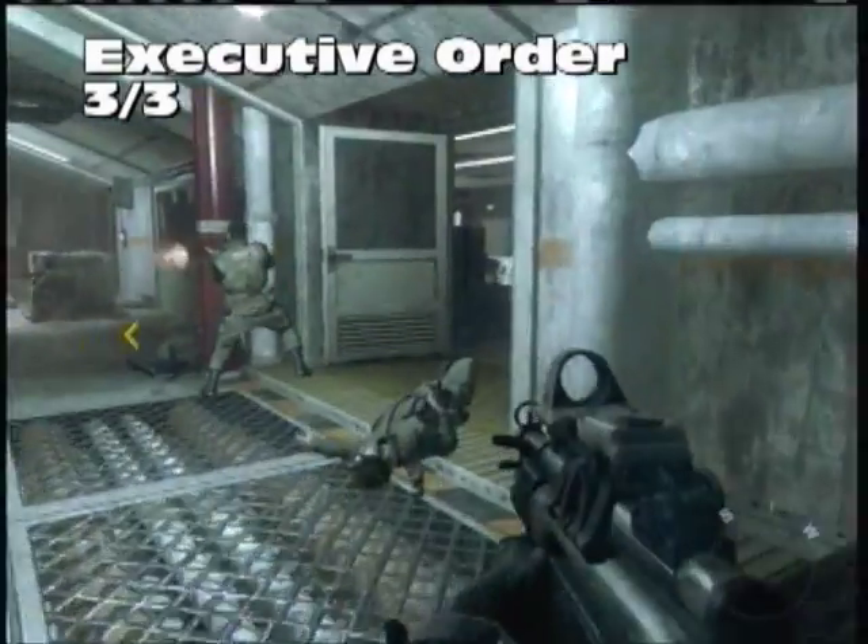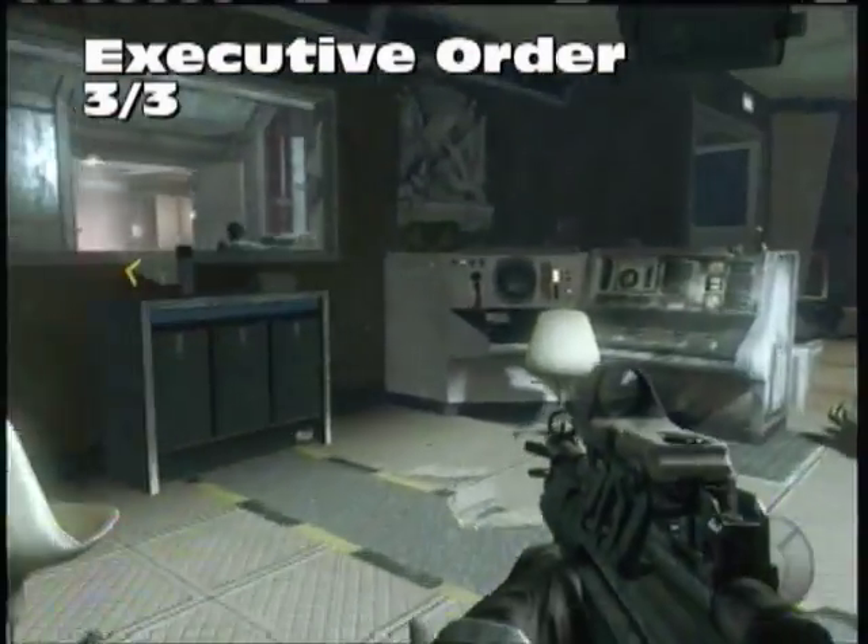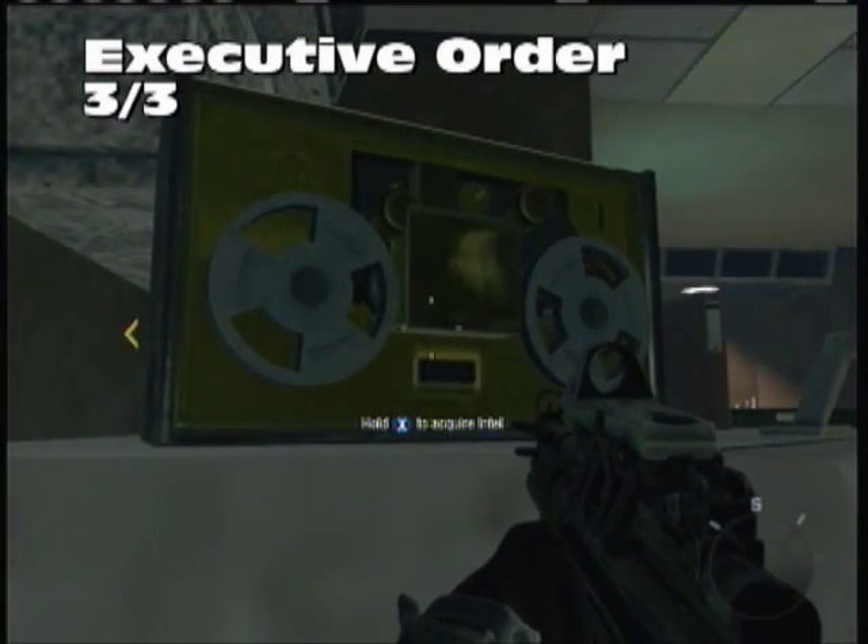For the final Intel on Executive Order, making your way through the hallway near the end of the level, come to this side room and grab our last piece of Intel.